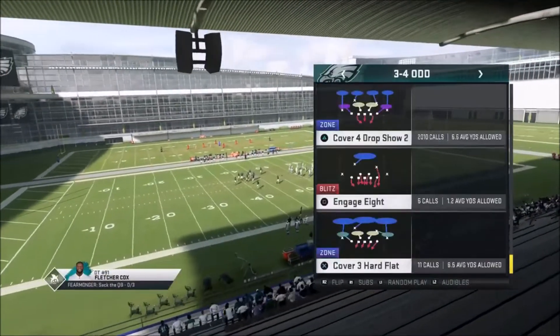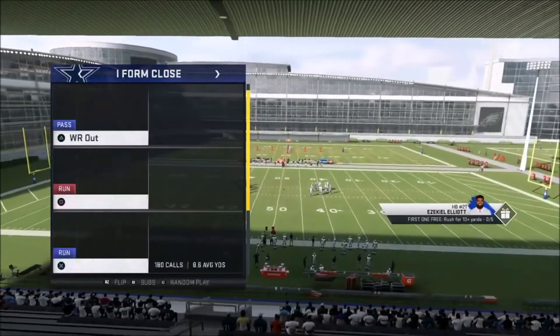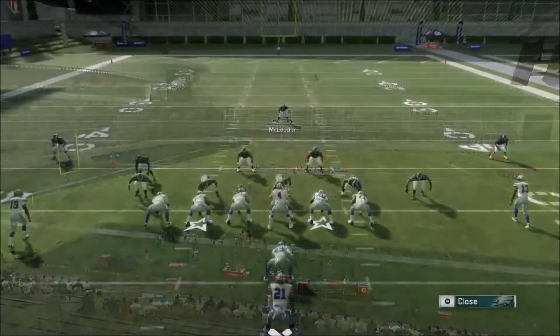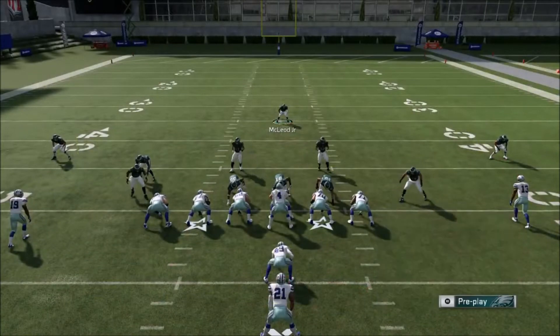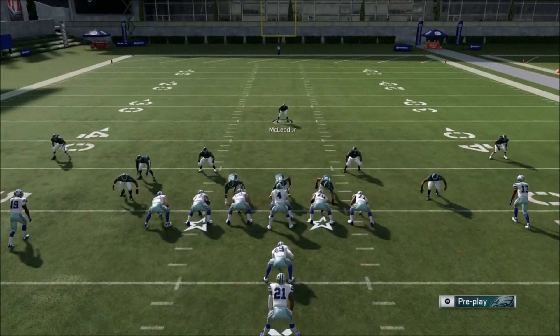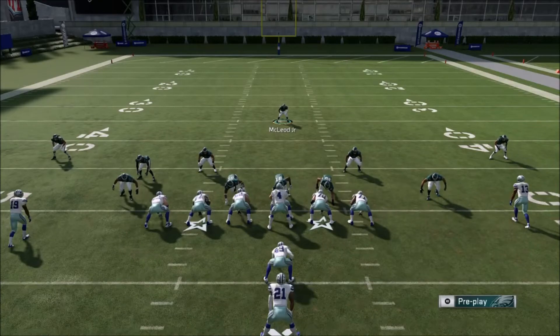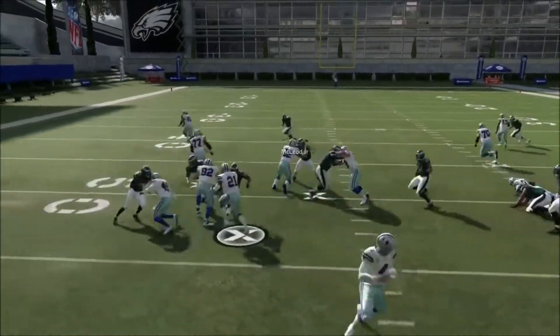You might be asking: what about G-ballers who just flip the play? It works either way. I strongly recommend having auto flip on because it really helps in a lot of blitzes and plays this year. You see right here — the play is going to the other side and it works the same way. As long as you blitz that other side linebacker, you'll be straight.